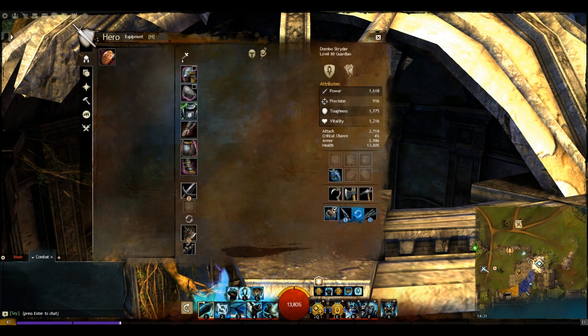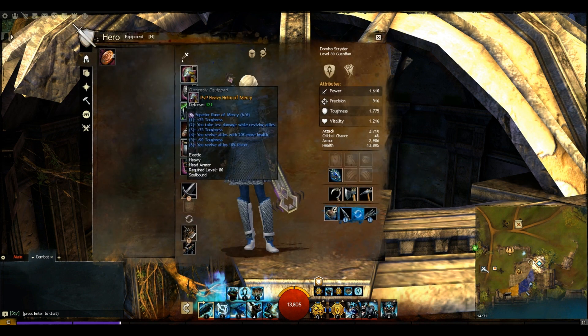For our armor we've gone for the Runes of Mercy, giving us toughness, reduced damage while reviving allies, allies revive with 20% more HP, and you revive allies 10% faster. There's a lot of variety in rune choices for this build, but I liked this one because it gives us more support towards our teammates — helping get them back on their feet works really well.